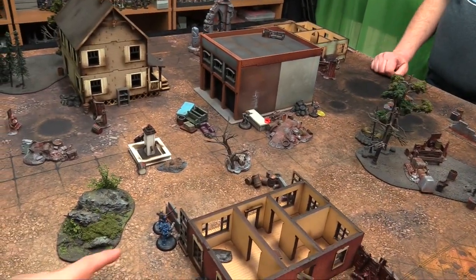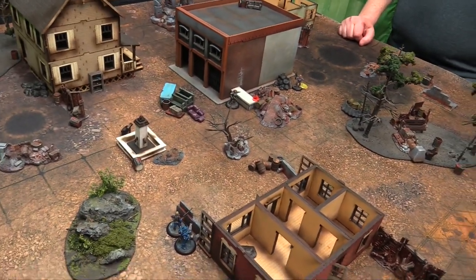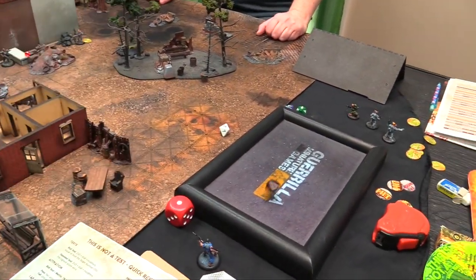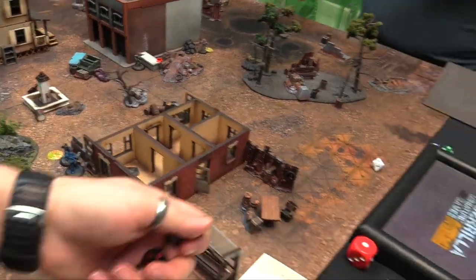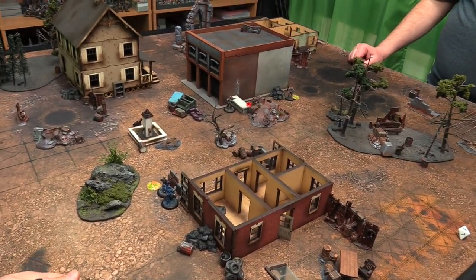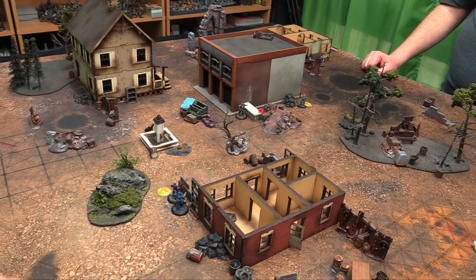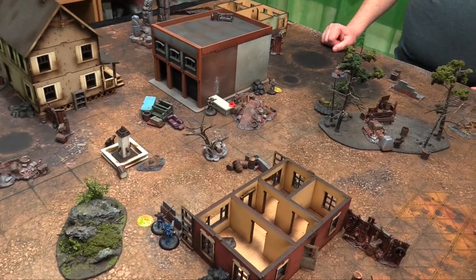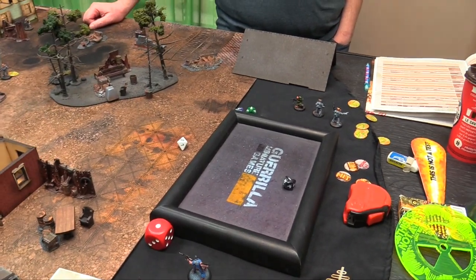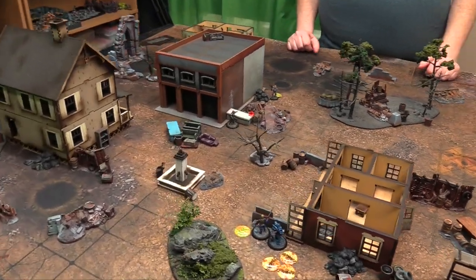Calhoun activates — needs a 5, gets it with a 10 — aims and shoots at Ensign Piggy. Plus 2 minus 3, hitting on a 6. He misses. Brother Lane gets 2 AP, lays down suppressive fire — shoots twice with burst, so 6 shots total — looking for 9s. The shots all miss. He's done.